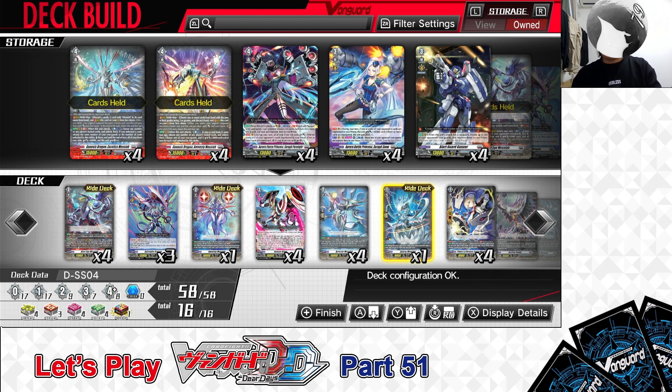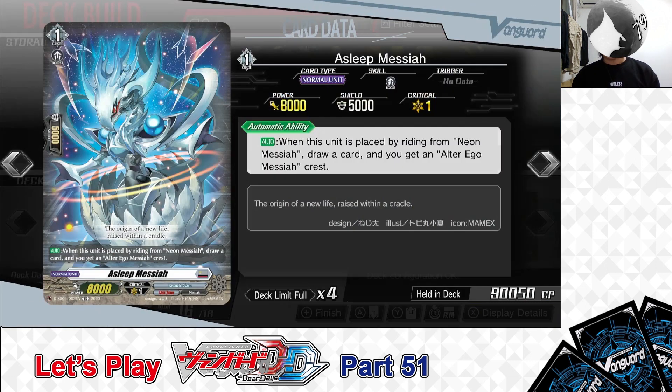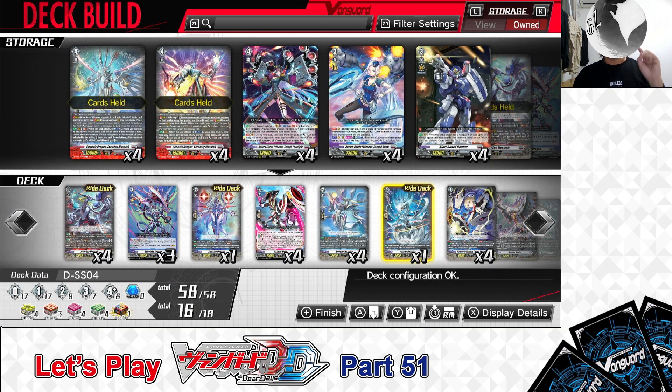Now for the deck's Grade 1 lineup. For the Grade 1s in this deck, we are playing — from the right deck — Grade 1: Asleep Messiah. Skill: Auto — when this unit is placed by riding from Neon Messiah, draw a card and you get an Alter Ego Messiah crest. It's the main Grade 1 to ride in this deck. Riding on top of Neon Messiah lets you draw a card and deploy an Alter Ego Messiah crest, one of the main cards in this deck. We have 1 in the right deck.